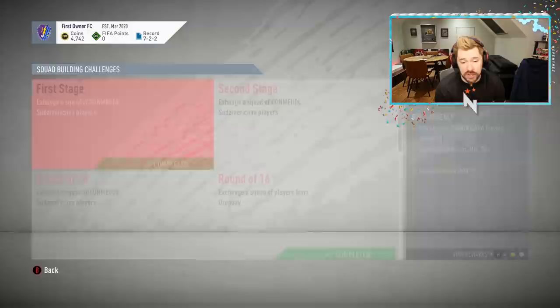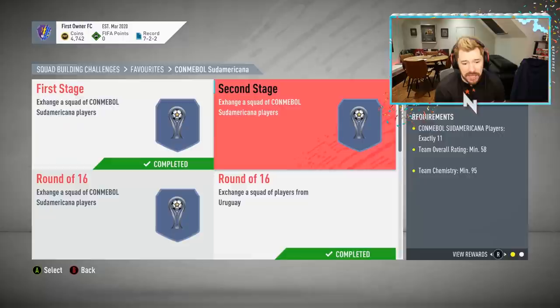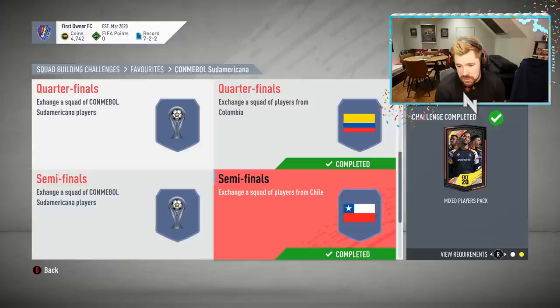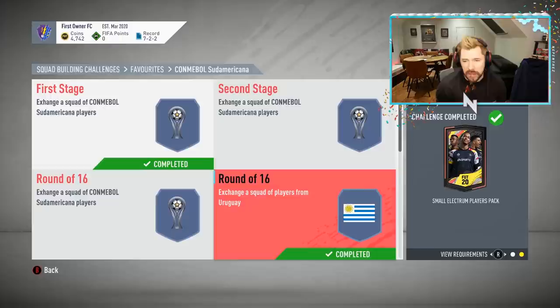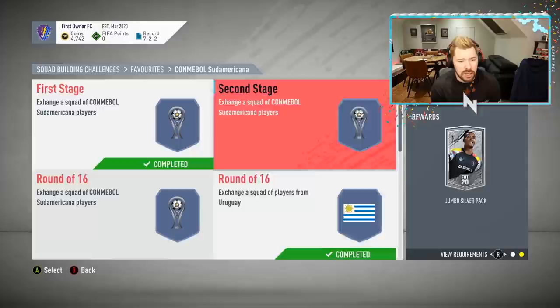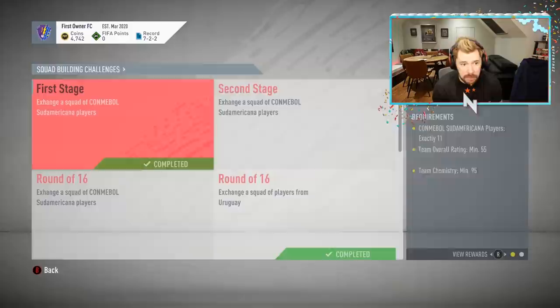I've been starting the Sudamericana grind. I did the round of 16 for Uruguay, the quarterfinals for Colombia, and the semifinals for Chile. I still need to do the final for Argentina — that's going to cost a little bit and gives a premium gold players pack, but I'm not really interested in that one right now. I basically was just buying the packs for these: a small Electrum players pack, a jumbo premium silver pack, a mixed players pack, and a premium silver pack. I started with 12,000 coins and spent 7,000 coins to do these four sets so far.